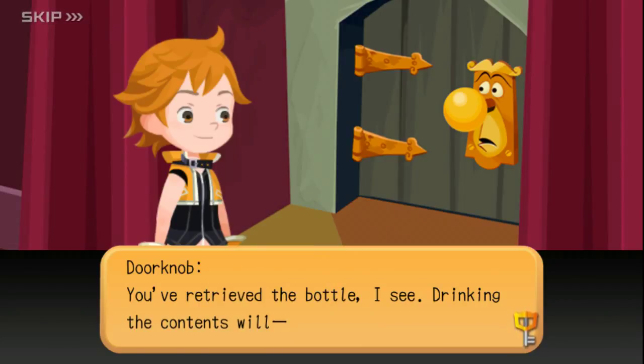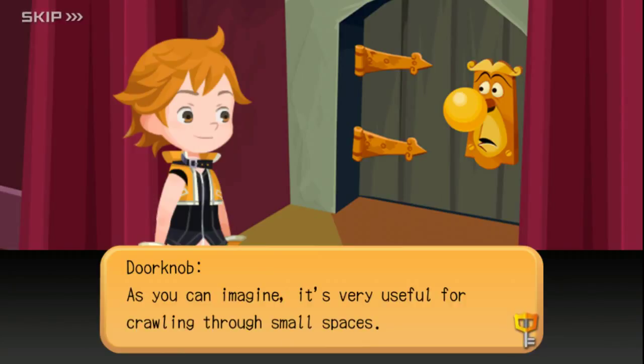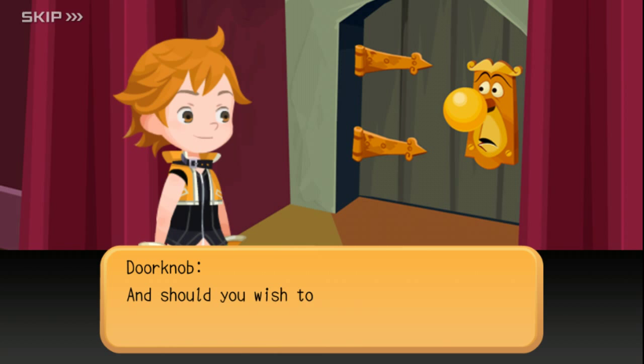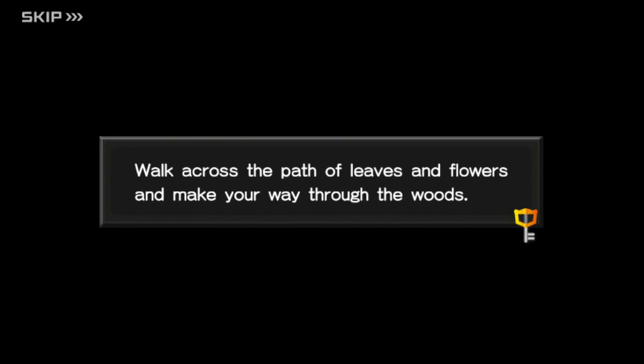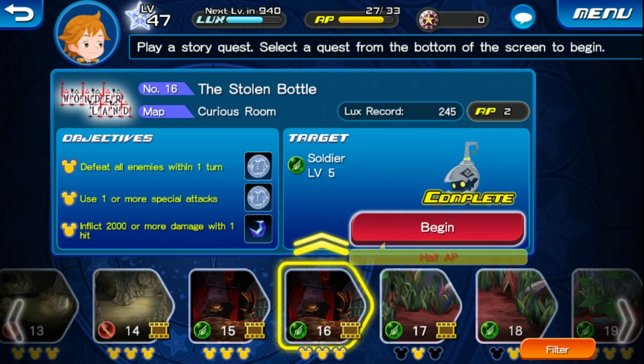Okay, Doorknob says you've retrieved a bottle. I see — drinking the contents will... well, I suppose that hardly requires an explanation. As you can imagine, it's very useful for crawling through small spaces. And should you wish to undo things, try the cookie on the table. Walk across the path of leaves and flowers and make your way through the woods. Alright guys, that's gonna be the end of this episode. Hope you guys enjoy it. Leave a like, subscribe, leave comments below. I'm gonna need to get some more medals. Until next time, this is Rickaroo.